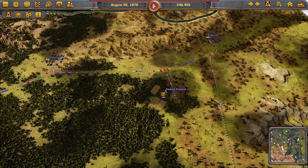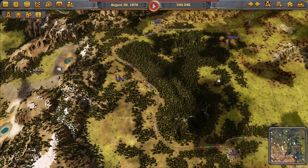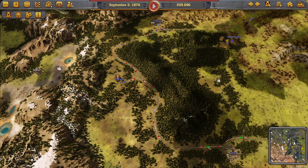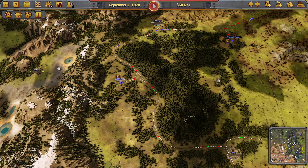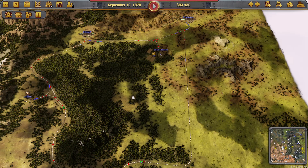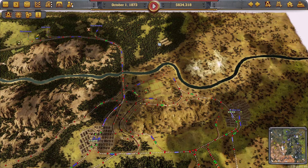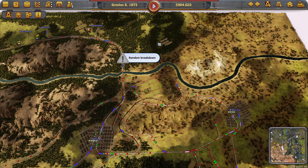Initially I've only got one track because I don't have enough money, but this will become an eastbound trunk. Instead of running in two directions, it will run eastbound to Miles City, and then there will be a new line to the north going the other way back westwards to Billings.